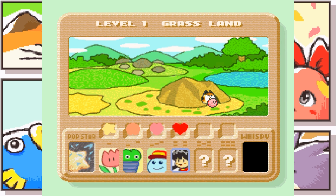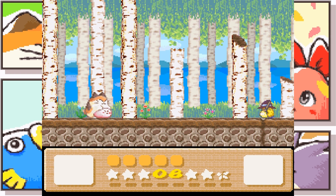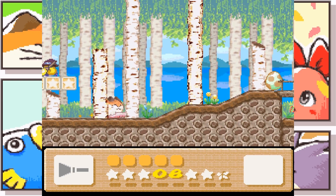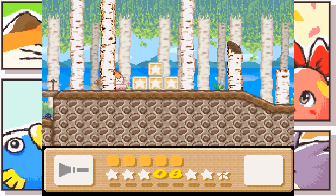Now, as you're seeing on the bottom there — because I didn't explain this last time — we have a little star gauge that's filling up slowly. I think once you get 50 stars, you get a one-up. Also, is this the ability I like? It is. Chugga-chugga-chugga-choo-choo! Some bitches!